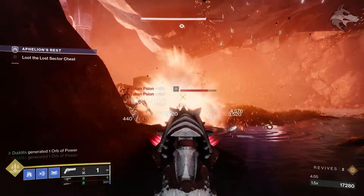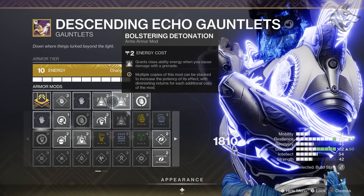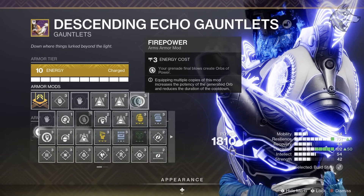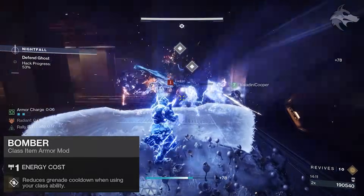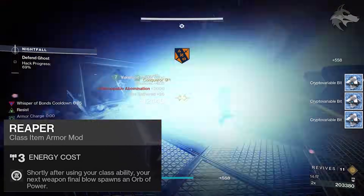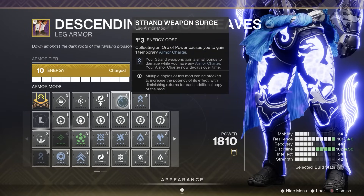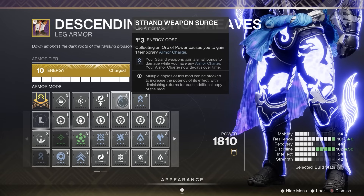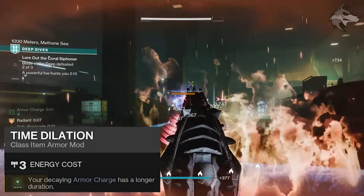Leaning into generating orbs and diamond lances, our gauntlets have two Bolstering Detonation mods, granting class ability energy when you cause damage with a grenade — helping us get barricades back quickly. We're also using Firepower on the gauntlets, where grenade final blows create an orb of power, giving us even more orbs. Our class item has Bomber, which reduces grenade cooldown when using a class ability, and Reaper, where shortly after using a class ability our next weapon final blow spawns an orb of power. Since we're running strand weapons, we've got Strand Surge mods on — collecting an orb of power gives us armor charge, and strand weapons gain a damage bonus while we have armor charge. We've got two of these mods boosting strand weapon and unravelling round damage, plus Time Dilation on the class item to slow the decay of armor charge.